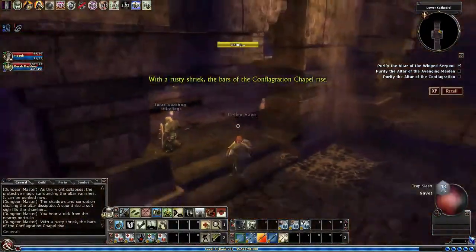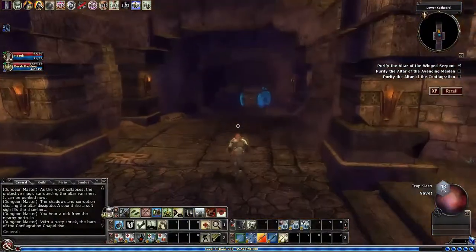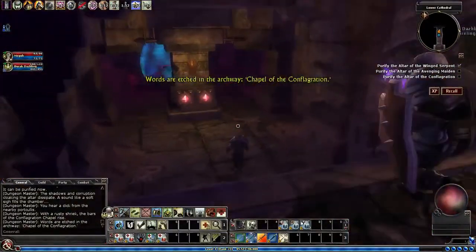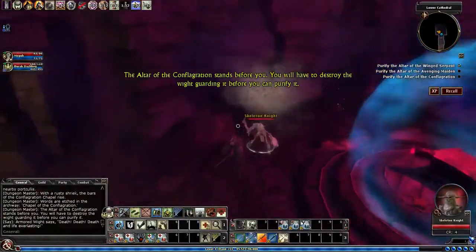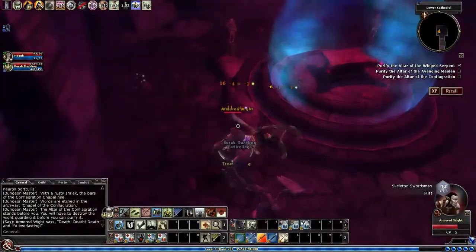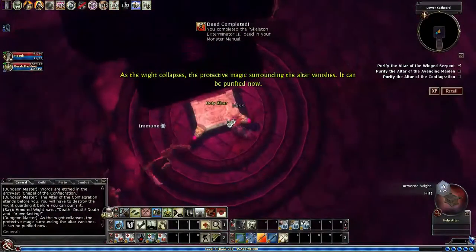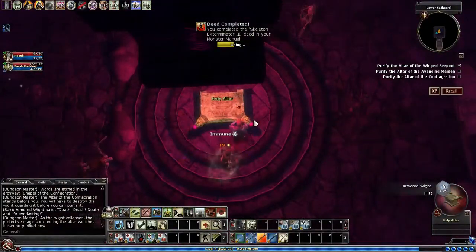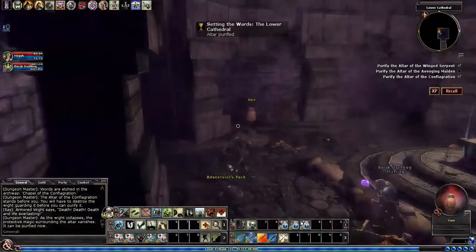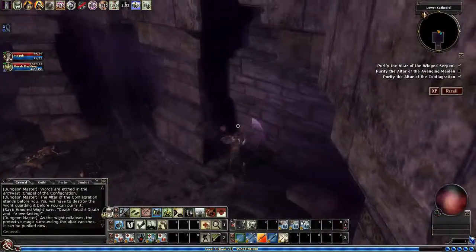With a rusty shriek the bars of the Conflagration Chapel rise. So this one only had two levers. Same thing's going to happen — we'll get some undead fighting us, we gotta find the white. If you kill the white and then purify the altar, it will kill any remaining undead. It doesn't really matter if you want to kill them all — go for it. Got a Vandal bonus, that's good.